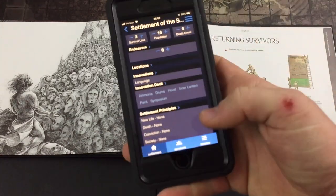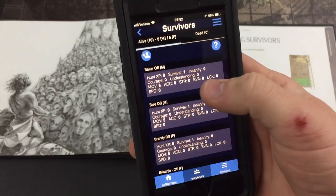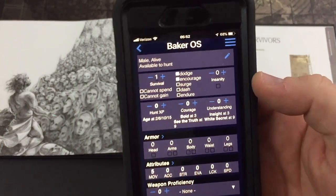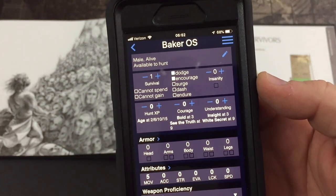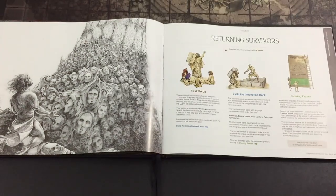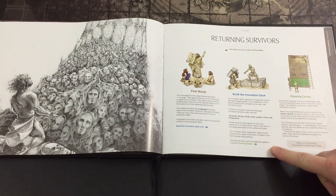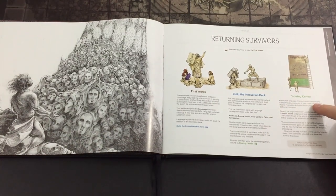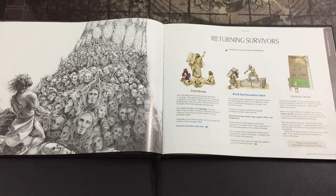All survivors gain the Encouraged survival action, which allows you to help other survivors stand up in fights. Checking the app — Encourage is already automatically filled in for each survivor, so no changes needed there. Build innovation deck is done, thanks to the app. Armed with Language, the nominated survivor names the glowing center of their home the Lantern Horde, then sits in front of it in awe and gains plus one understanding.